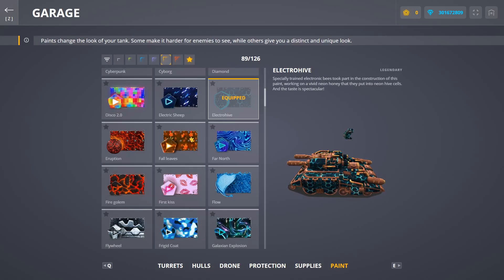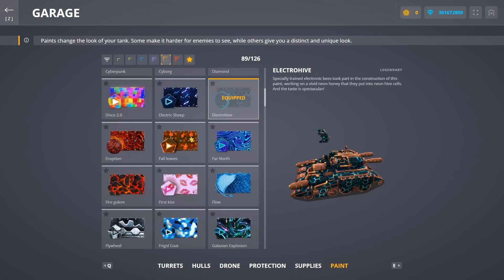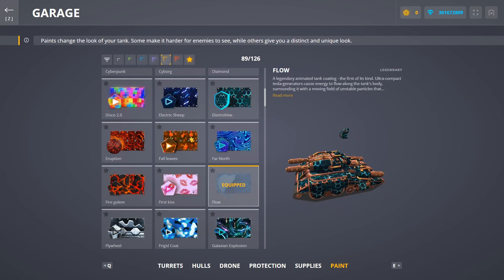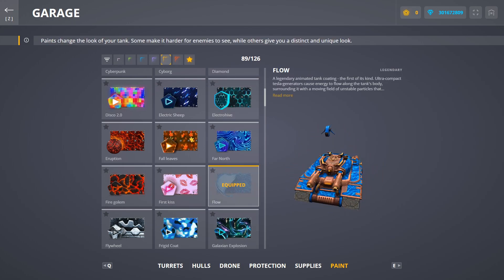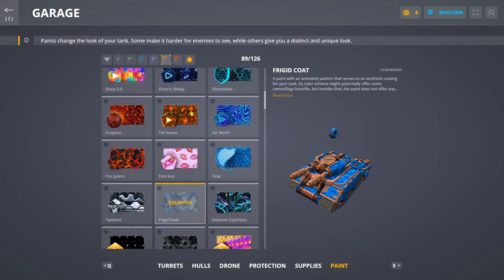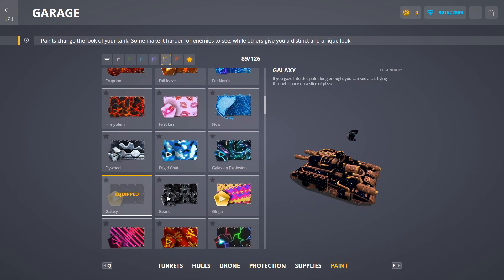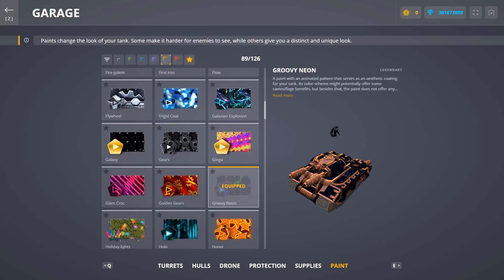Hello everybody and welcome back to a brand new video. Today we're going to be looking at these new steampunk skins for Mammoth and Twins. Honestly it looks good. Tanki hasn't made this good of a skin in a while — I think the last great one they had was probably the Firebird Demonic skin. That thing was cool. As you can see it looks pretty good on basically all the skins. It looks awesome.